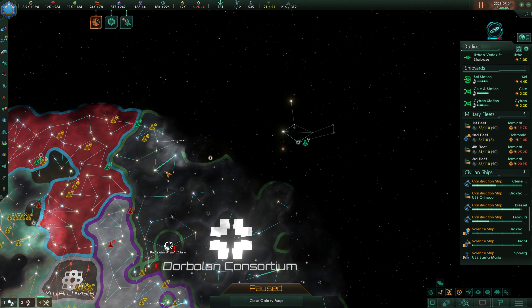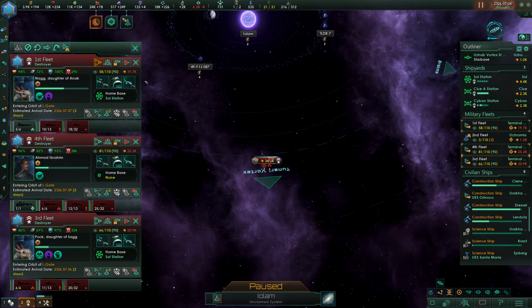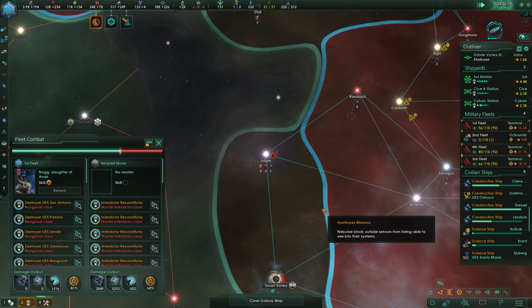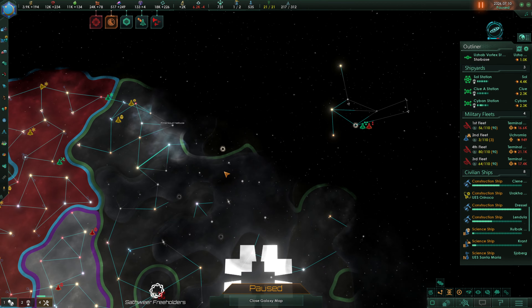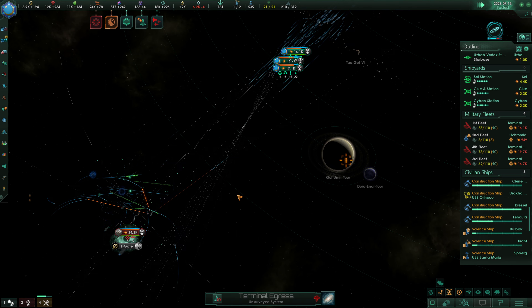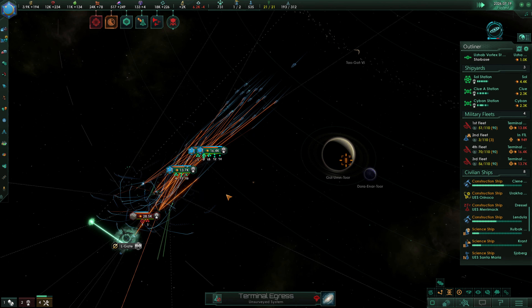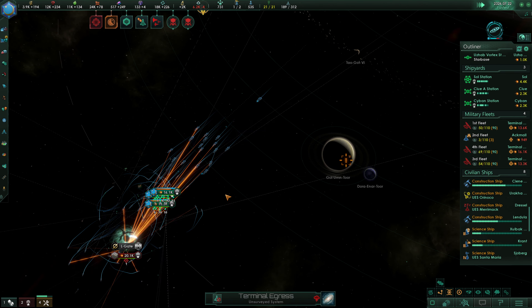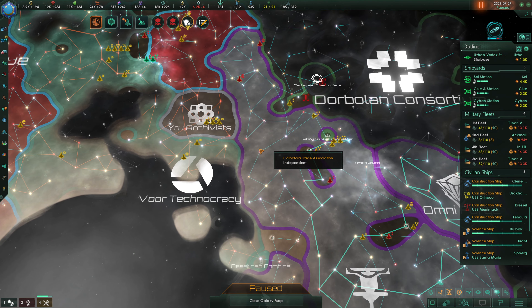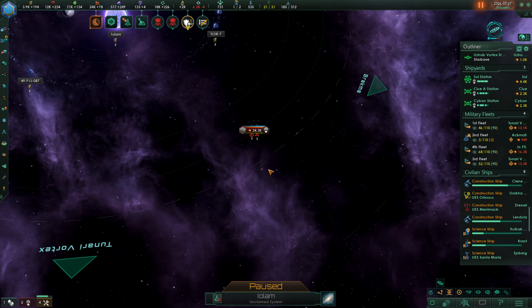So we got through the initial problems. We need to come take out this Tempest Shoal, and we're going to take all three of these fleets — it'll be a little bit before additional fleets come up here. We were just instantly attacked — they're coming through the L-Gate. We'll eliminate this fleet too. I didn't necessarily mean to instantly jump through there because I had a suspicion that these guys might be coming back to us — no, I don't think they are.